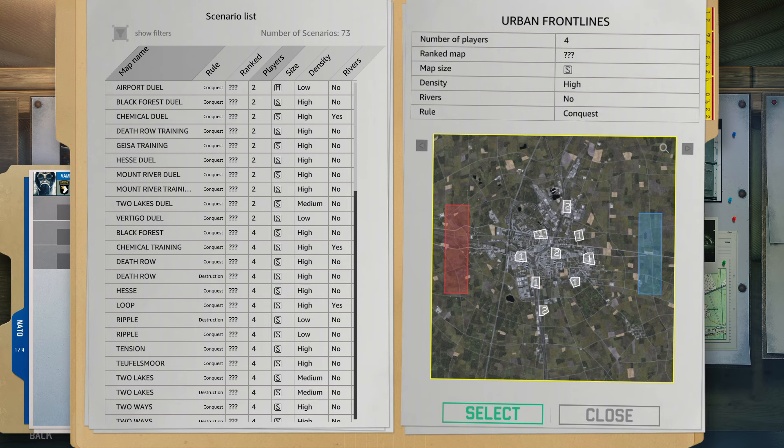This is the new map Urban Frontlines. It's about nine square kilometers, a bit like Airport or Twin Cities size-wise. They said they improved the technical side of the game even further, which allowed them to have a very dense area. You can see lots of trees on the sides, a bit of open area. The layout has about four control zones for each side - command zones at the edges worth two points each and a central one also worth two points.